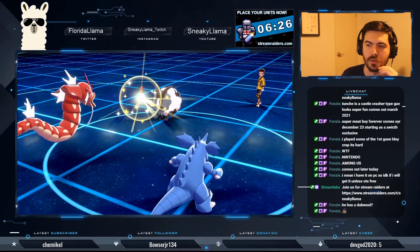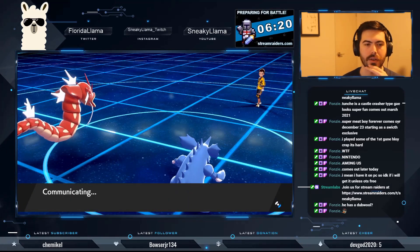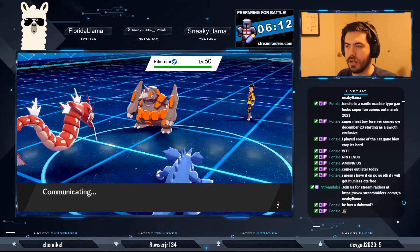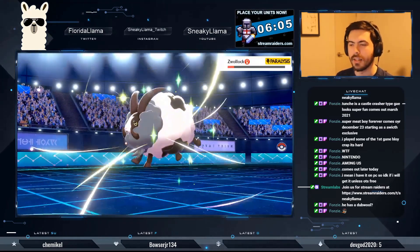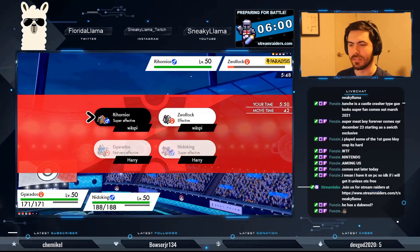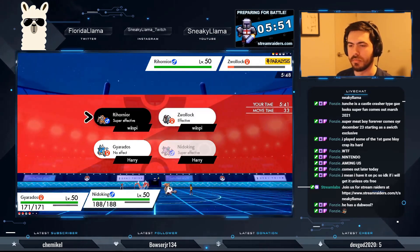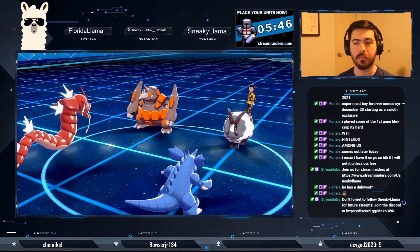Oh — it Baton Passed! Okay, there is a strategy. It Baton Passed all those boosts to another Pokemon — that's actually kind of scary. That's actually a good strategy. The thing is, he didn't get Trick Room up, so he did it too late. If he'd gotten Trick Room up, that would have been somewhat annoying because I'd have to stall it out.